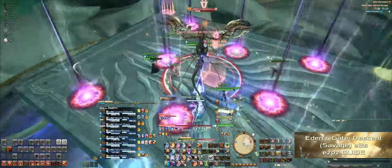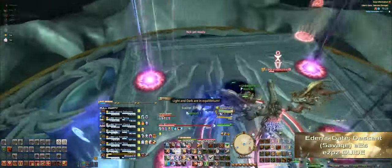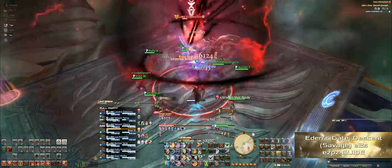Immediately after, she'll put down the pink puddles on the ground, and the white and black rings will appear on everyone. Resolve the black and white rings first with your partner, and then step into your pink puddle. Right after the pink puddles resolve, get back into your positions for Doom Void Cleaver.